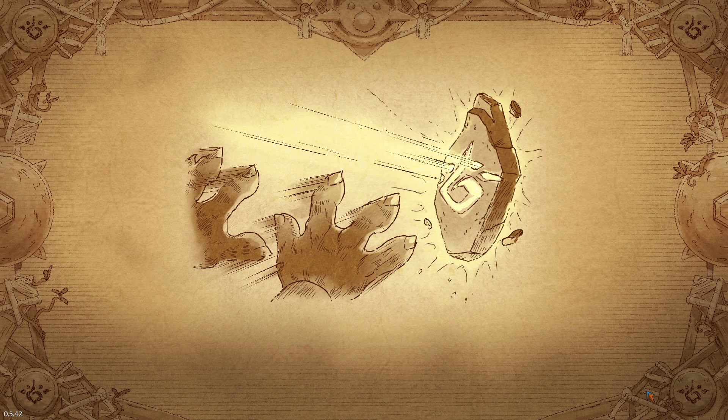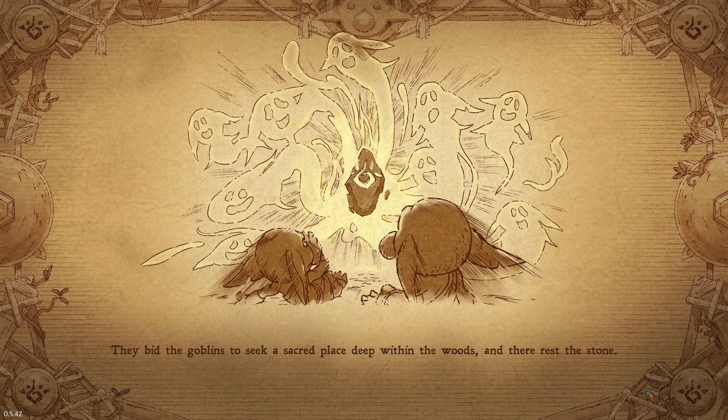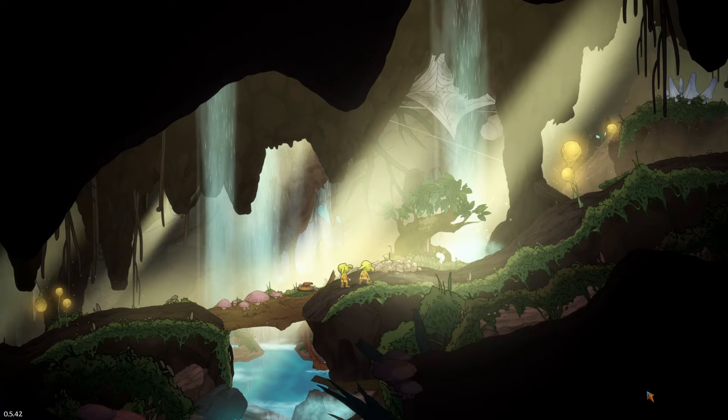'As curiosity surpasses reason, they unearth the strange object — it indeed appears to be the artifact the adventurers so fervently coveted. As the stone awakens from its slumber, it radiates a light both beautiful and blinding. Strange spirits emanate from the stone, swirling in jubilation. As the awestruck goblins peer into the brightness, the spirits speak out — bidding the goblins to seek a sacred place deep within the woods. The goblins pocket the stone and head for the surface.'